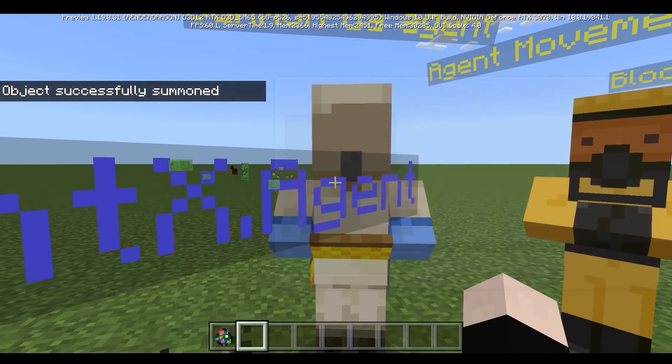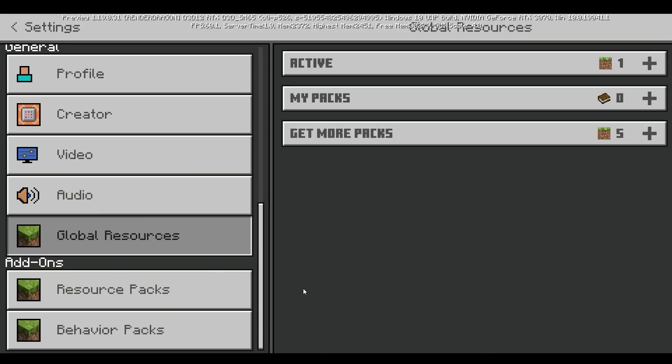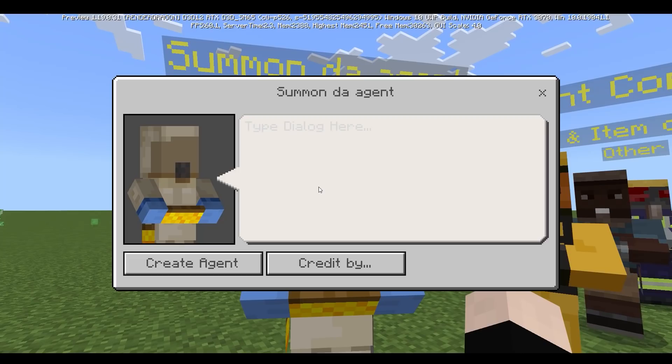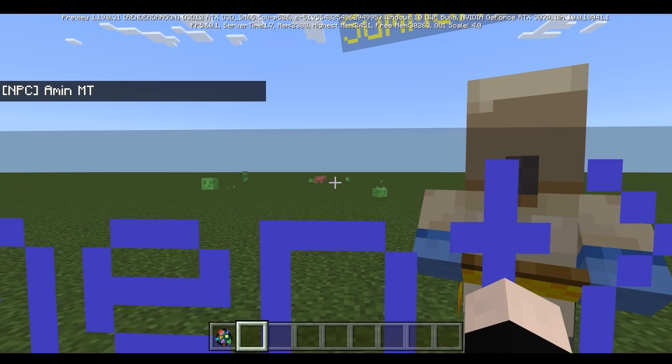Let's go ahead and do that. Once you do that, it's going to be summoning an agent just like this. And no, there's no mods, no add-ons, nothing like that. Oh, and before I forget, this was found by AminMT on my Discord server.